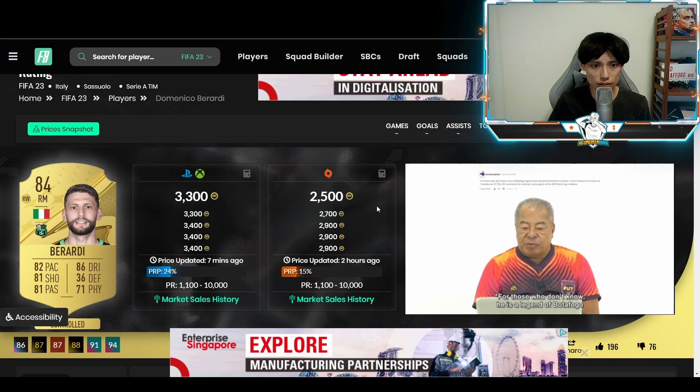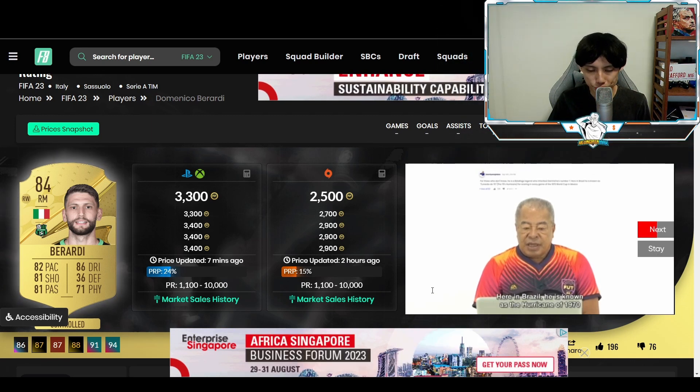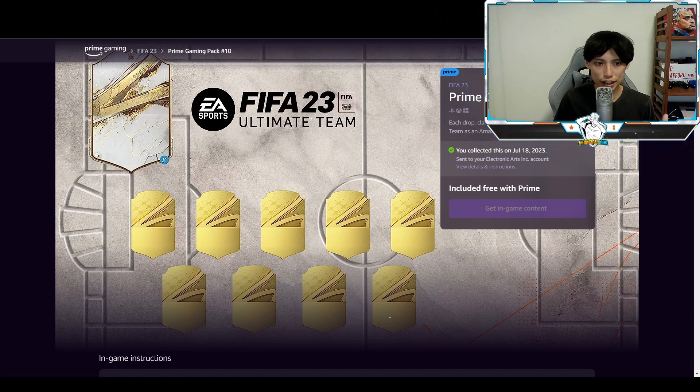If you guys have Amazon Prime and want to get free packs, all you have to do is link your Amazon Prime account to your EA Sports account — I'll leave the link down below. And if you love and enjoy the content on my channel across all platforms — YouTube, Twitch, or Discord — you can sub to me for free on Twitch with Amazon Prime. It would mean a lot to me because I'm working really hard to find the best ways to craft SBCs and make coins. All the links will be down in the description below.